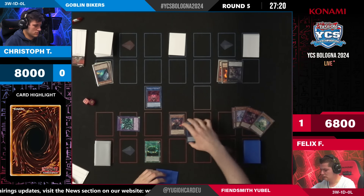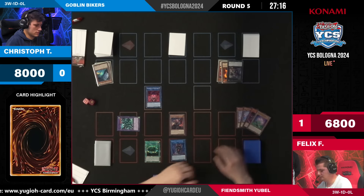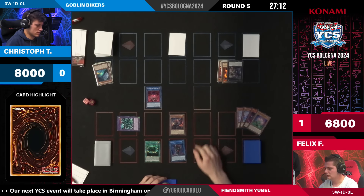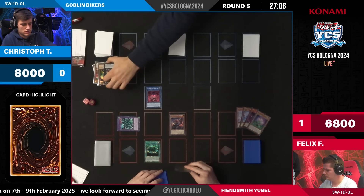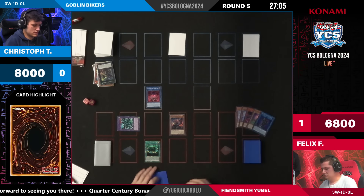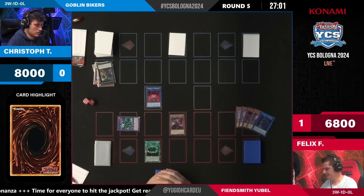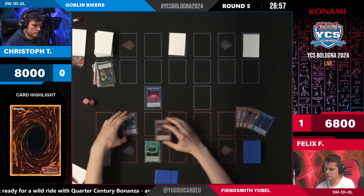Engraver summons itself out by returning — I think we returned Moon. Wait, the Sequence is still on the field — it wasn't Moon. Engraver effect now — goodbye Kabanga! It sounds like the name of a song, not the song Christoph is singing right now, that's for sure. Felix enjoys that gem quite well though. Interesting to see that Ariel Eater will summon in defense position — how much attack does Ariel Eater have? Doesn't matter.